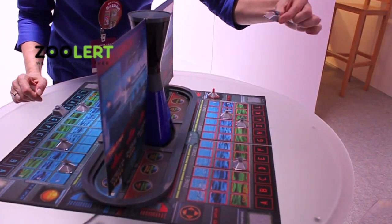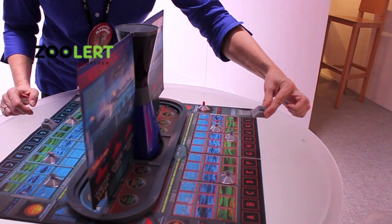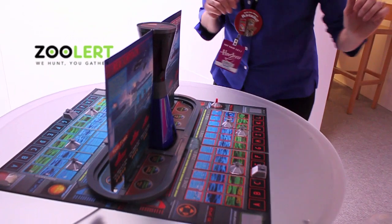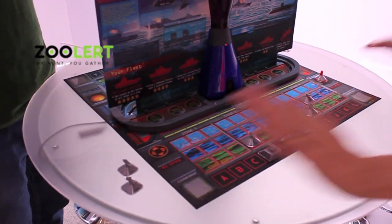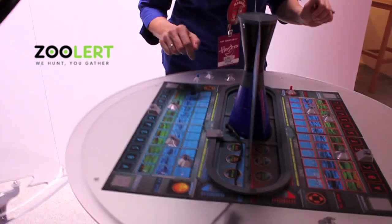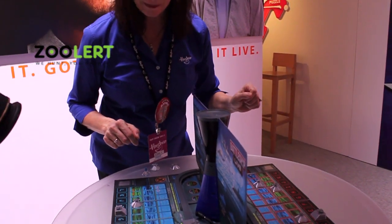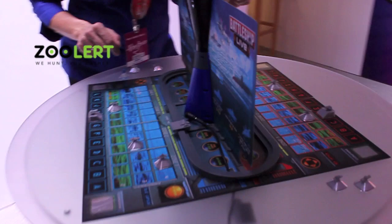I'm going to take my cannon and select a letter and hopefully make a hit. I'll put it right here, and I always need to confirm my action. It's a fire area — it's a hit right there! So now the red captain knows, that's the first hit, and they know there's a battleship there.